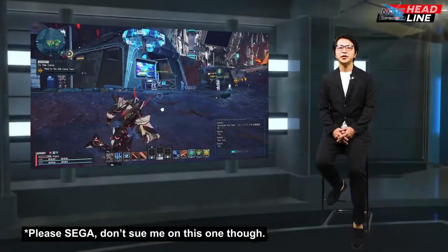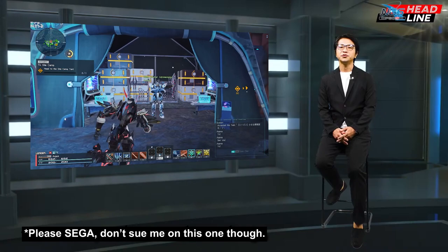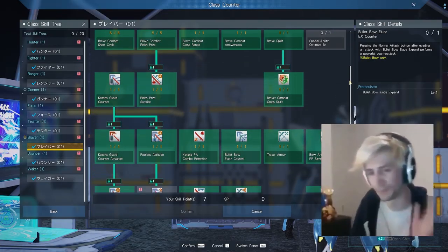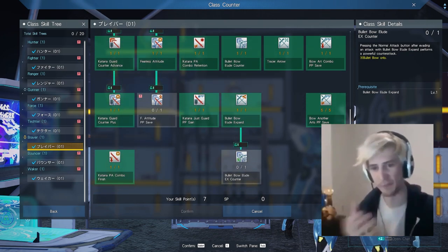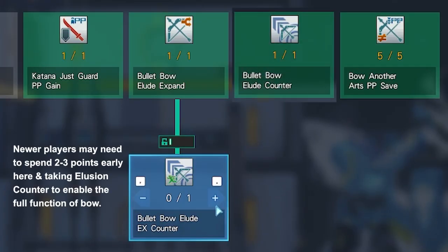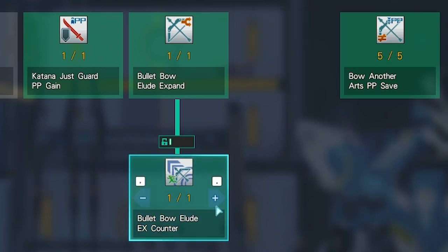In every 6-month major update, all classes get additional skills to further enhance the gameplay. Bow Illusion EX Counter is a new Bow skill introduced in the Steer Regen update. The skill has Illusion Expand as a prerequisite and only costs a single skill point to learn.